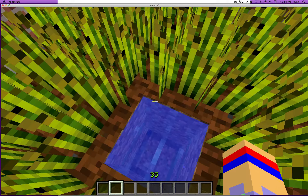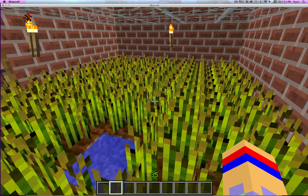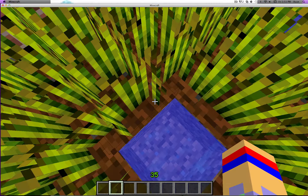Hopefully you know how to place blocks, and this is just showcasing pretty much. You use a hoe on the block, you put water within four blocks of it, then you plant seeds, and then the greenhouse is just kind of like a setting area.